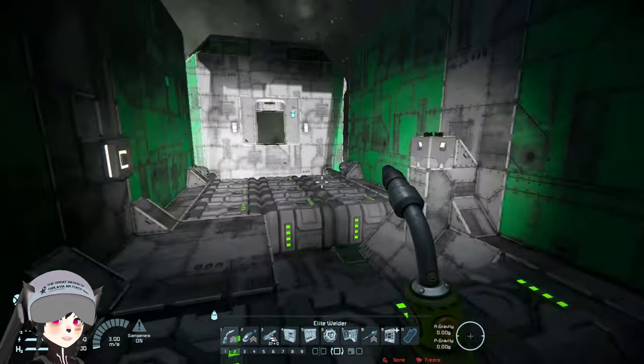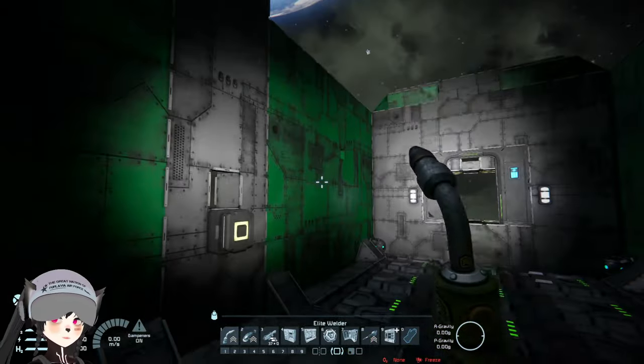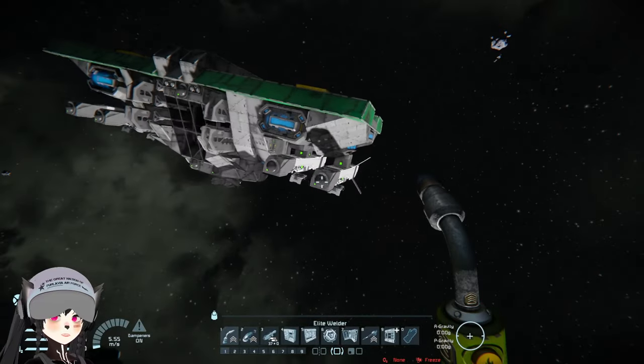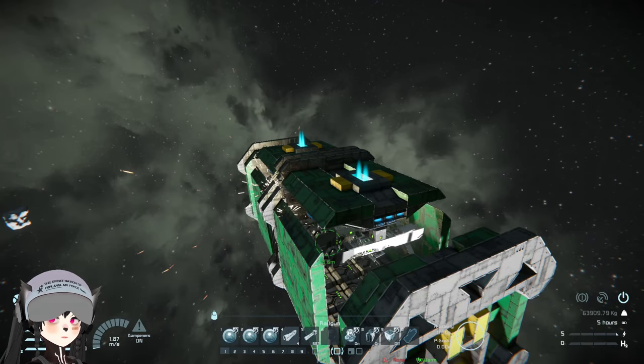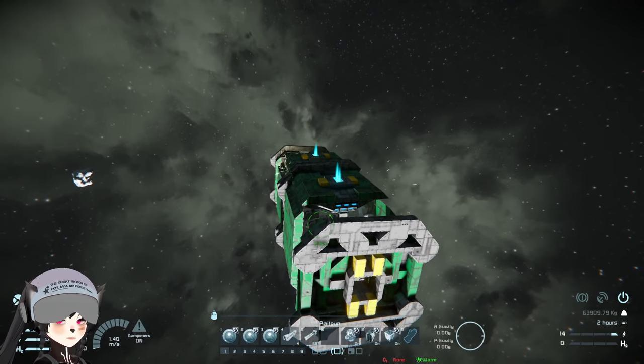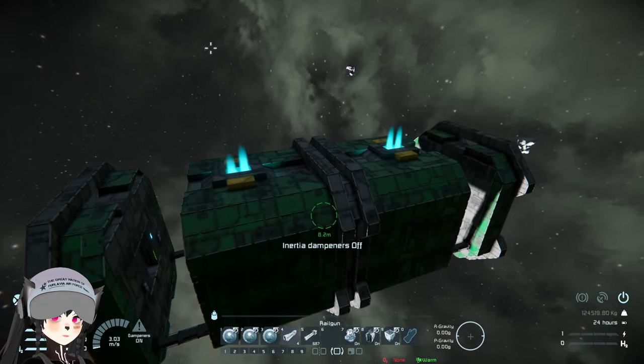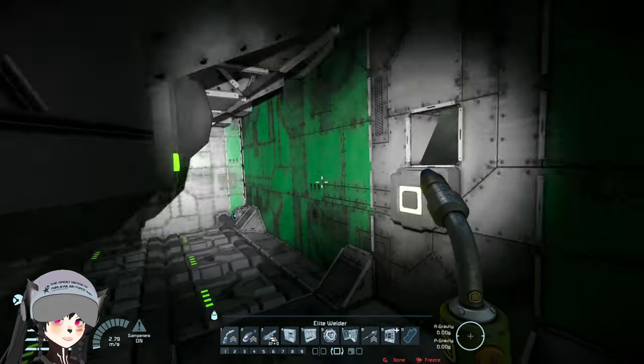Let's check the actual container itself. Why are there so many batteries in the container? I guess you can actually reuse the container. I'm gonna try to land back inside — turn on the merge block. Yeah, there we go, we're back inside the container.